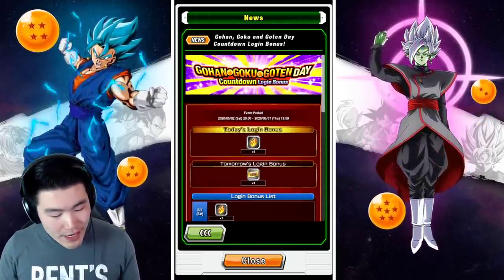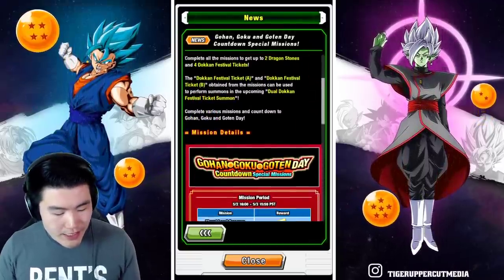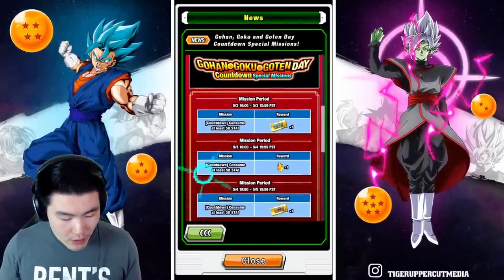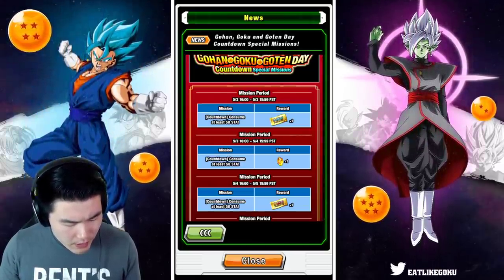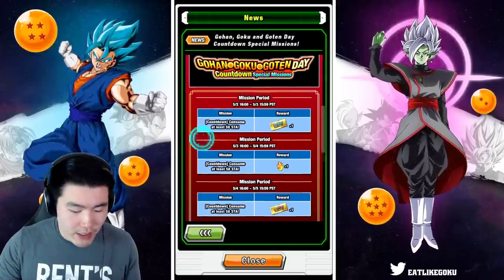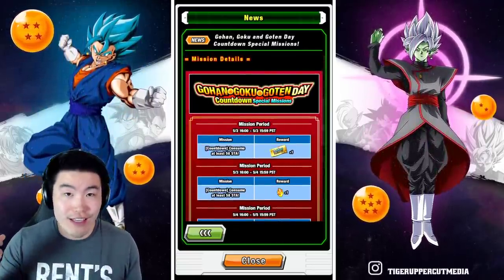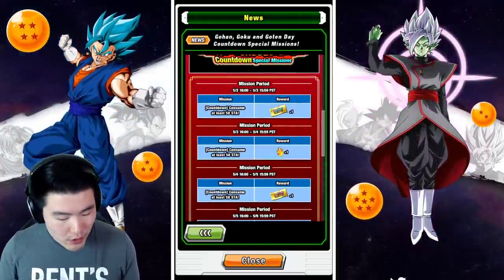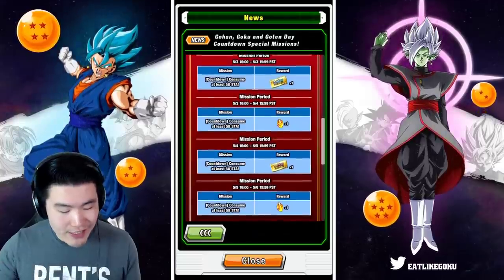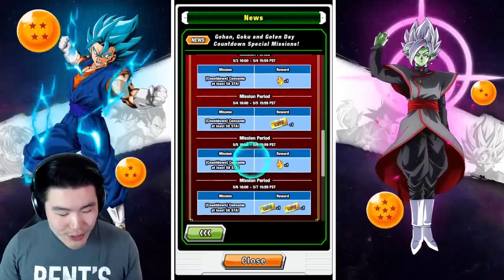For the missions we get some more tickets as well as a few more stones. I think it's one mission per day — yes it is. So for today's mission you consume 58 stamina for one of the Dokkan Fest tickets, then tomorrow 58 stamina for one dragon stone, after that 58 stamina for a ticket on the other banner, and then one more stone the day after that.